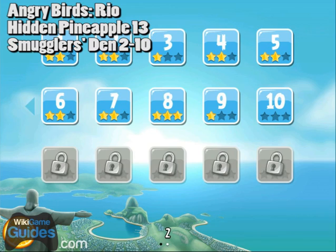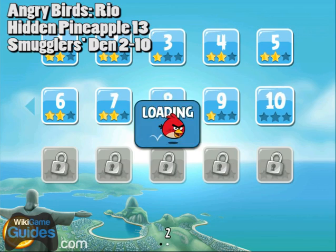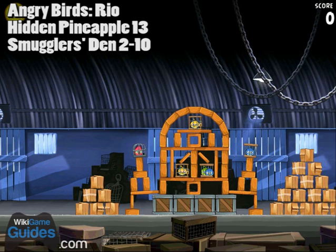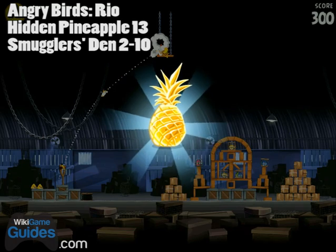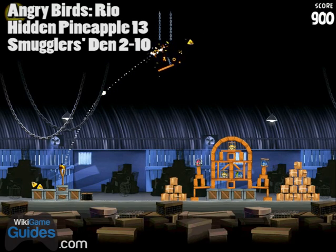Hidden pineapple number 13 on level 2-10. This is one of the trickier ones to find, but if you pinch the screen to zoom out you'll see it hanging up there in the middle on a super high platform. Just use the boost on the yellow bird to shoot your way up there and that should do the trick. Hard to find, easy to retrieve.